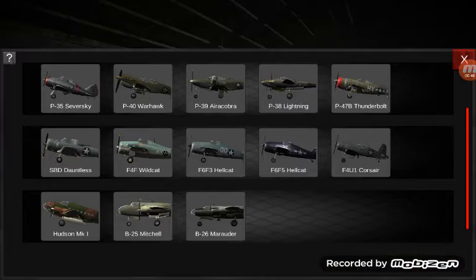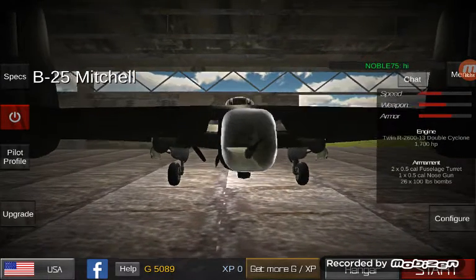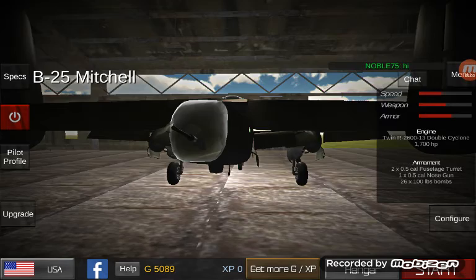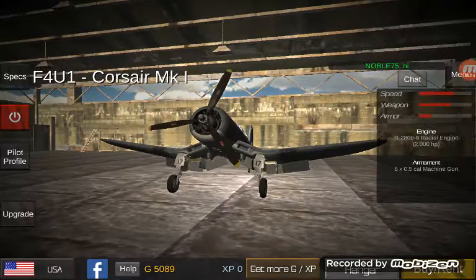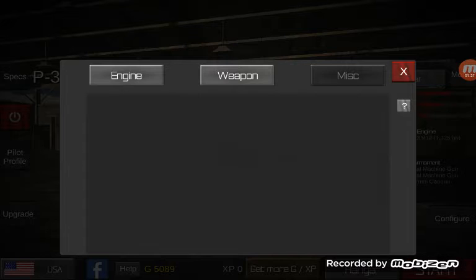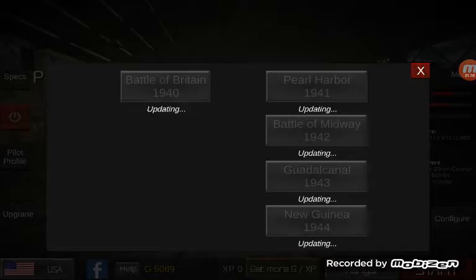For the B25, they finally added a tail gunner. It's only one gun, but come on — it took them all this time to add it. I'm not gonna complain, it may be one gun but it's a tail gun. Not many planes have skins yet, but P38 definitely has them. We're gonna be doing the P38 again this time with a bit more added boom and zoom, so let's go into realistic mode.